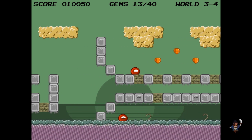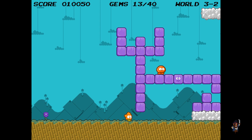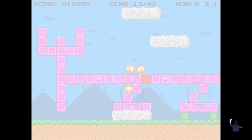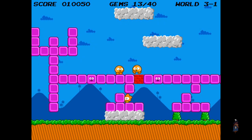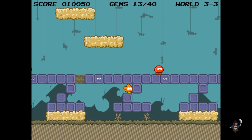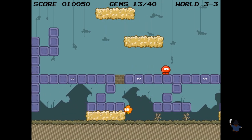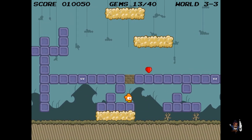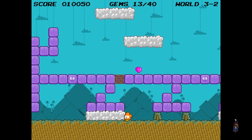Are there any eversion areas? That was clever. And back to the start. I get it now — so some eversion areas are only available in certain aversion states.